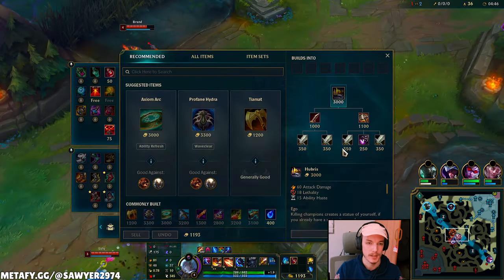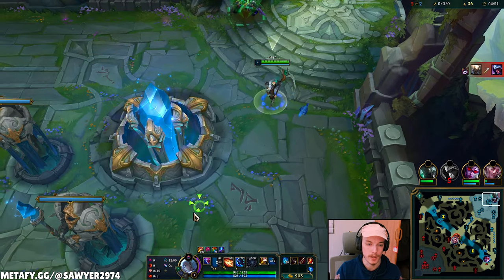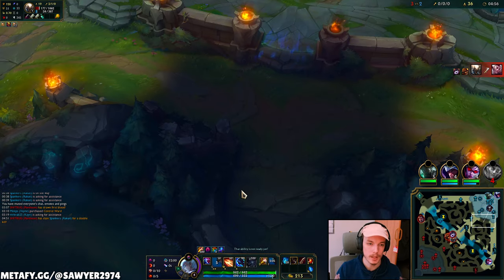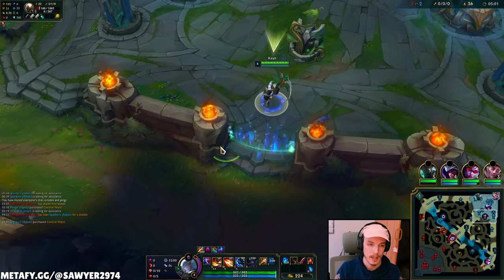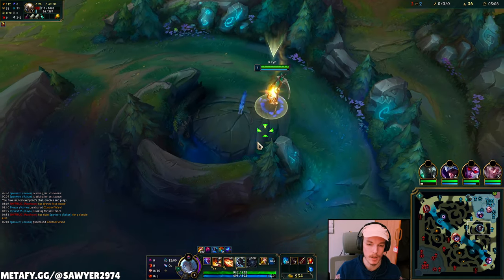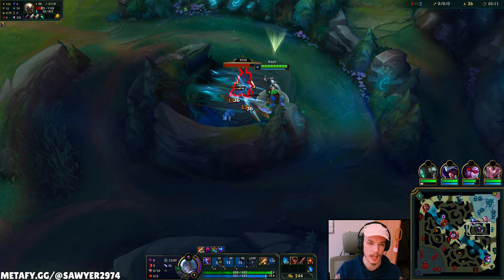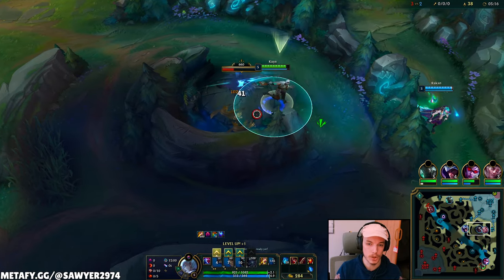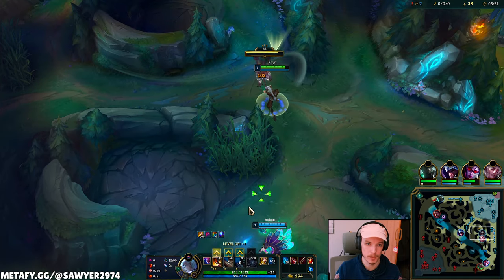Let's reset to our bot side, get level 5, Serrated Dirk, and then Sweeper. I'm thinking Hubris — it's pretty good stats for Kane: 60 AD, 18 lethality, and 15 ability haste. Getting ability haste from a lethality item is harder now, so Hubris is one of those items that gives you it. It's also cheaper than Profane Hydra. I'd rather have a cheaper item to get to the next one faster and play for a two-item spike.